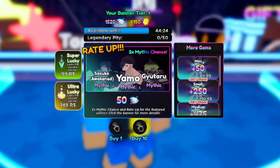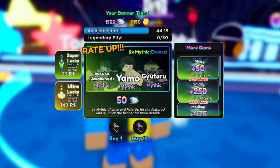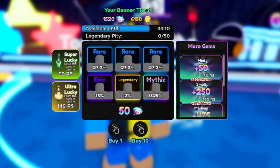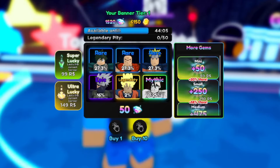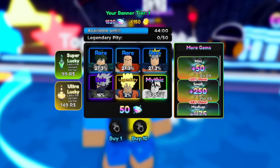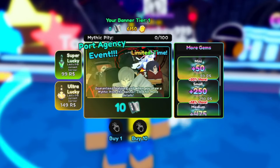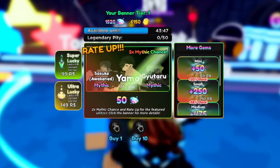Looking at the banner, we have Yamo — this is Mythic — we have Yutaru, and we have Awakened Sasuke. Those are the three units in the featured banner. The standard banner usually has lower quality units — we have about three raids, one epic, one legendary, and one mythic. We also still have the Port Agency event, which is actually very surprising.